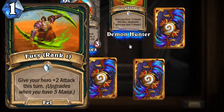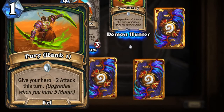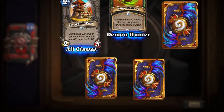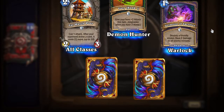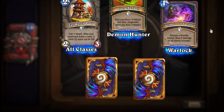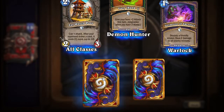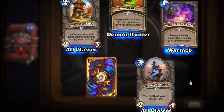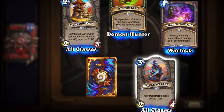Fury: give your hero plus two attack this turn. Upgrades when you have five mana — it's got rings and that's for Demon Hunters. Grimoire of Sacrifice: destroy a friendly minion, deal two damage to all enemy minions — a Warlock card. Barrens Trapper: your Deathrattle cards cost one less. Interesting.